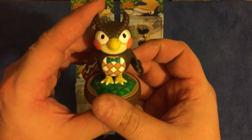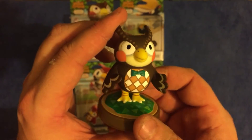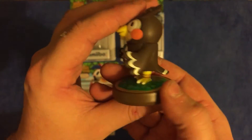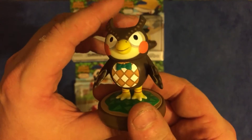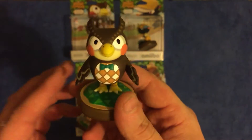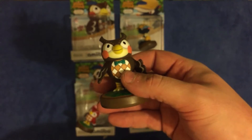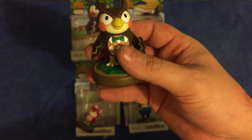Let's look at Blathers first — zoom in. Exactly how you would remember him from the Animal Crossing series: the red face, the diamond chest, the old tie. Great build, and as with the rest of them, time's been taken to build these. Marvelous.